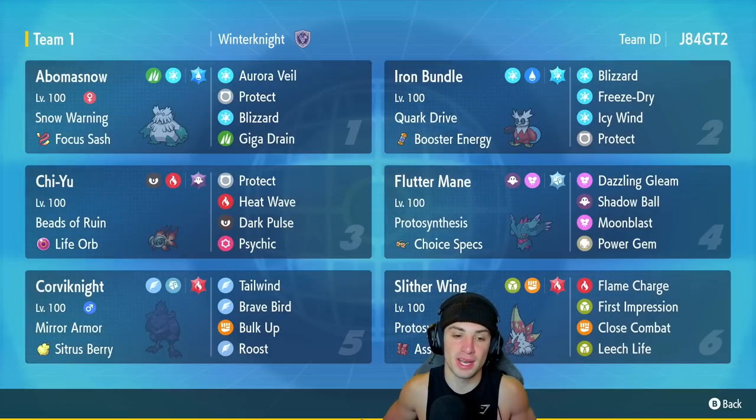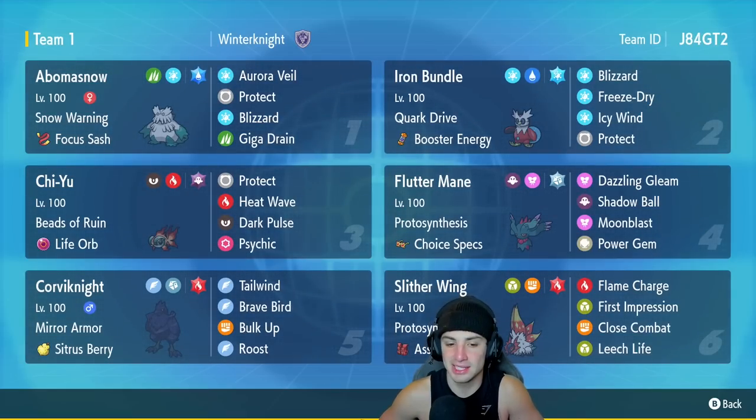Corviknight is our fifth Pokemon and is so good on the ranked ladder — definitely underappreciated. It's got Mirror Armor and a Citrus Berry, Tailwind for speed control, Brave Bird for STAB damage, Bulk Up for the Attack and Defense boost, and Roost for HP recovery.